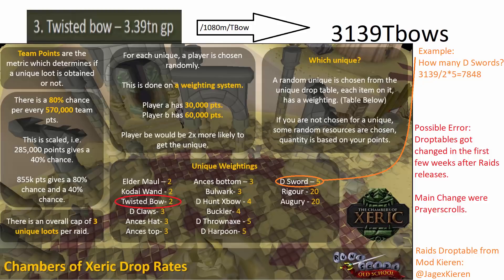Right here we have to remember there are possible errors. The drop table got changed in the first few weeks after release, and it's not 100% clear what price they took for the Twisted Bow because the data could have been 2 weeks old when the data stream was. But this is probably only some percent of error — not too huge.